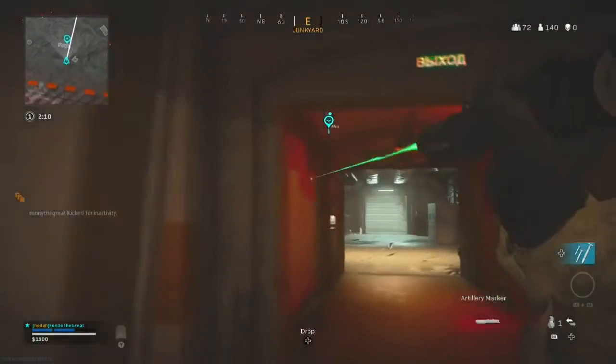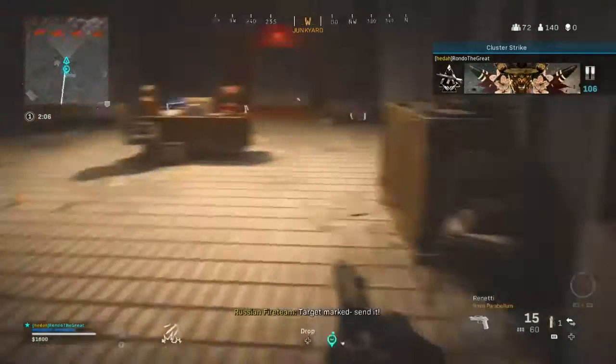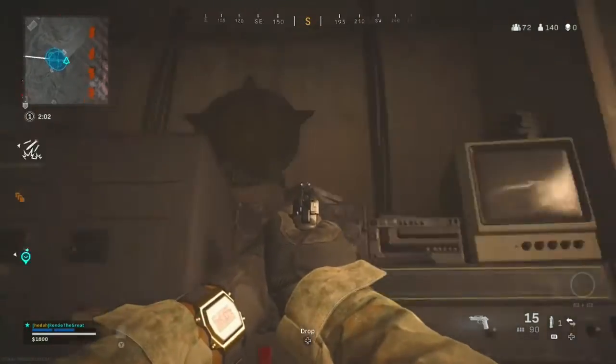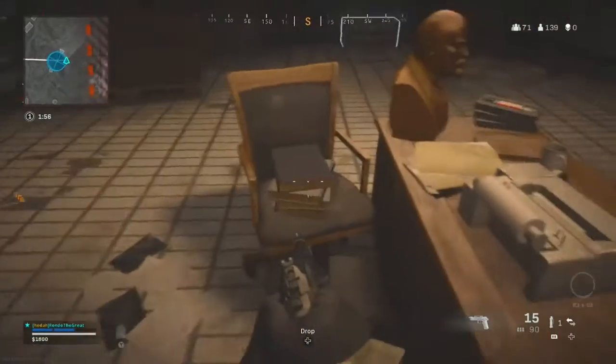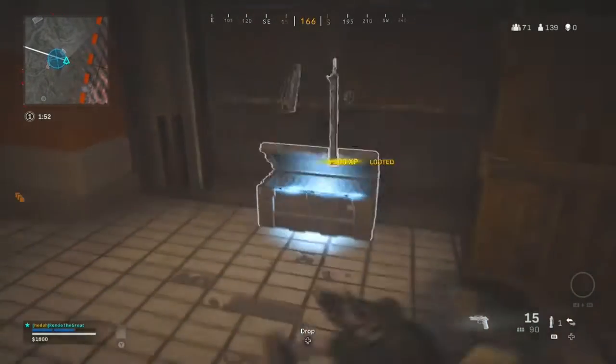You put in the codes at the bunker and come inside — there's a lot of loot and easy ways in here. Just watch out though, because a lot of people will be going here. About 90% of the time there will be at least two other teams landing here trying to get into the bunker as well.